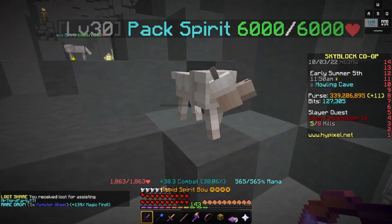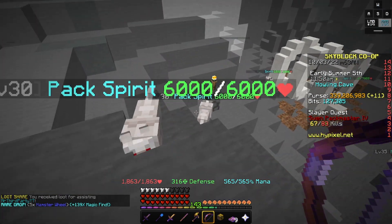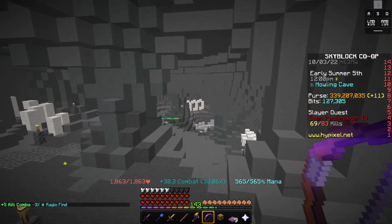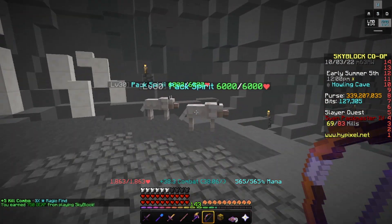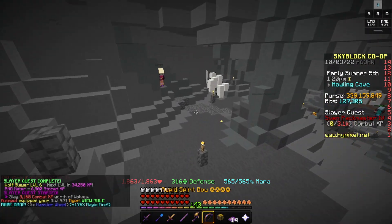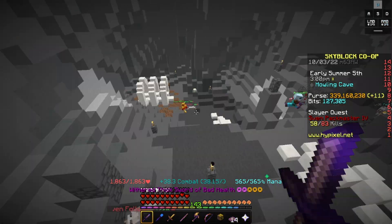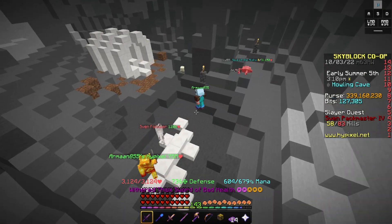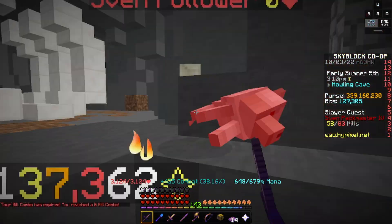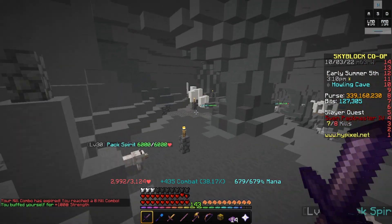I've only gotten a drop on someone else's boss — I've not gotten a drop on my own damn boss. Hey, thank god, I finally got a drop on my own damn boss. Hamster wheels. For the sake of ease, I'm also just gonna start using Crimson Armor. I think it's gonna make it easier — right now we're doing like 80k damage and it takes too long to deal with the bosses. I'd rather do it faster.